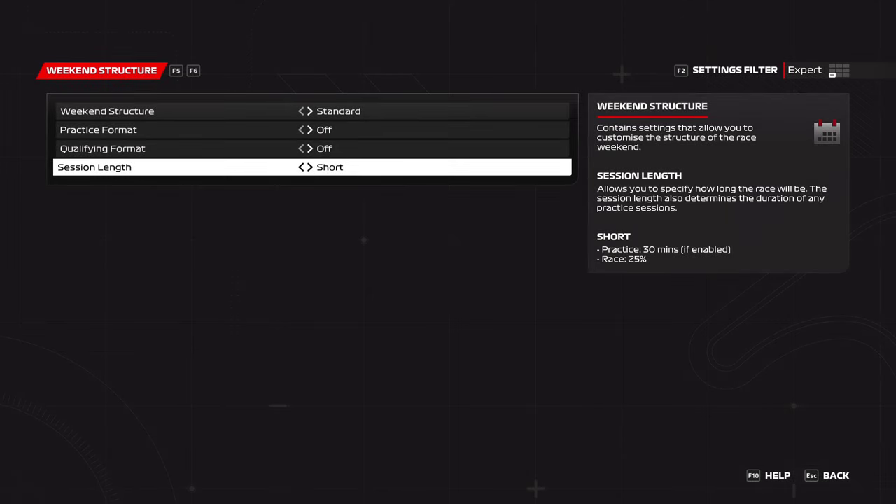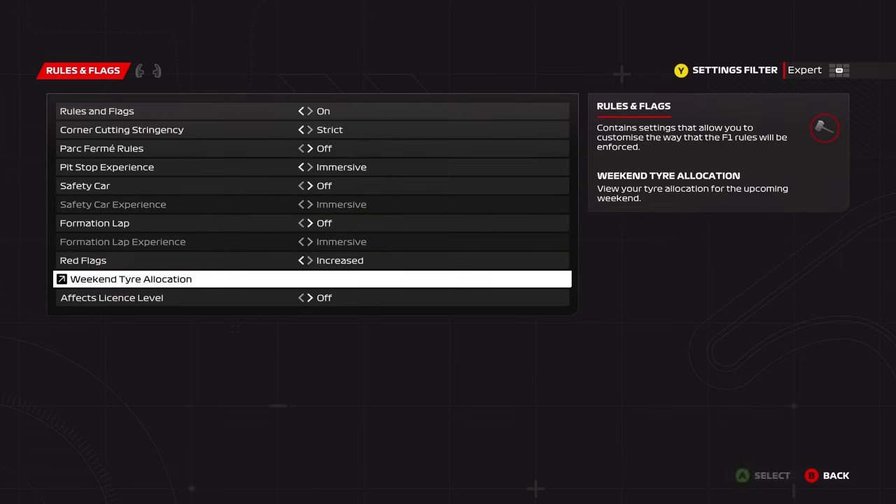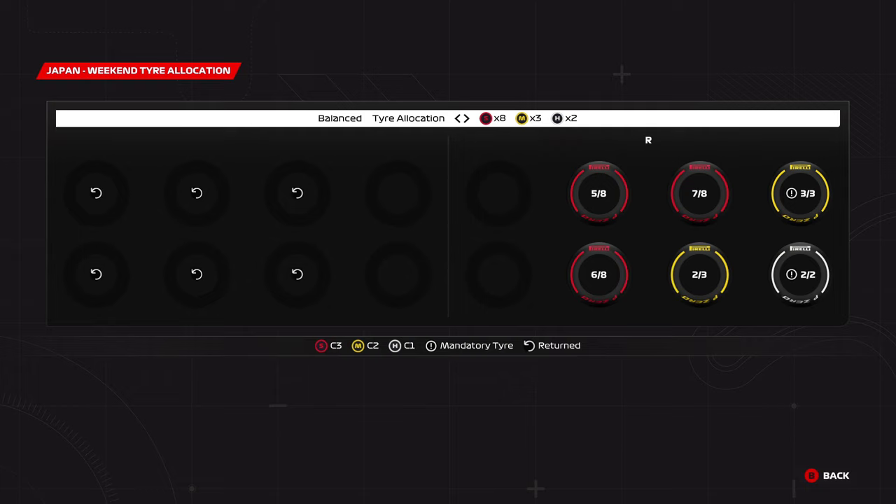Moving on to 35% races — change your session length to medium to access 35% races, and keep it set to dry. For tire allocation, I recommend keeping it at the balanced allocation so you have two sets of mediums and one set of hards. In 25% and 35% races you don't need to use hard tires. Two sets of hards only become useful in 50% and 100% races, and even then they aren't always used.